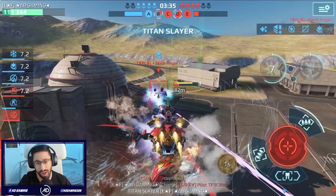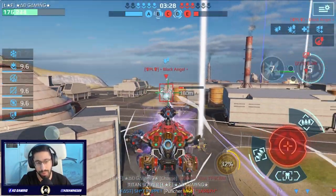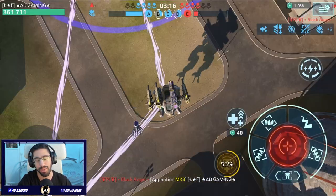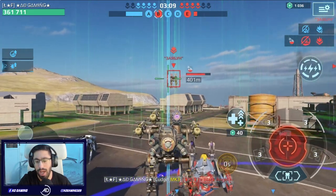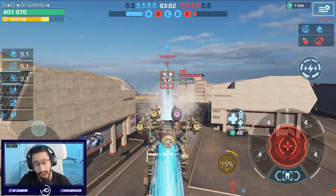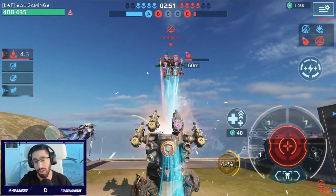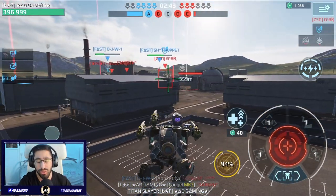I want to test this Falcon more. To end things quickly I brought the Minos. Maybe I pushed too much and lost HP, but I just wanted to get the beacon and take revenge. By the way, I think there is a hacker on the enemy side — the Black Angel, I just noticed. This is insane guys. I'm telling you, I'll probably make a separate video. This is getting out of control. The company has to do something.